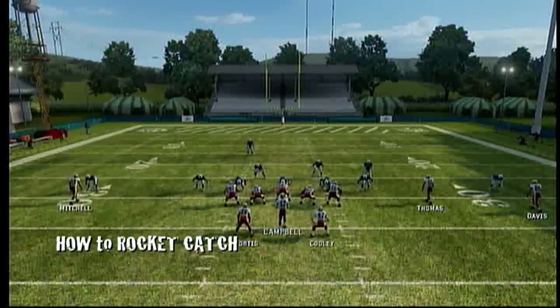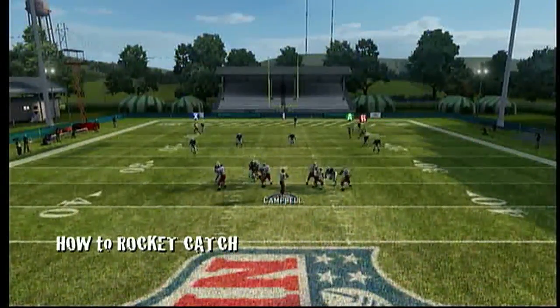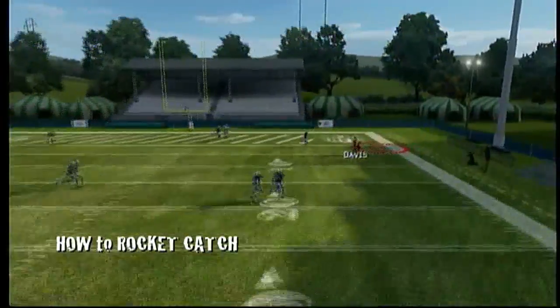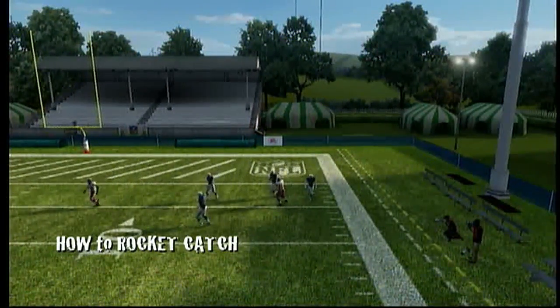Alright, today's lesson is the rocket catch. As you can see, I'm coming out on the wide receiver corners. I'm going to throw it to Fred Davis right here — he's got a spectacular catch animation, other than a rocket catch, but I'll take it.